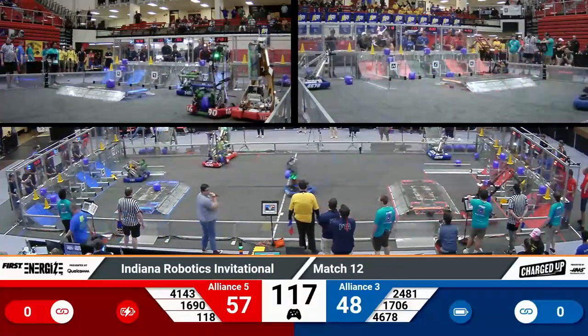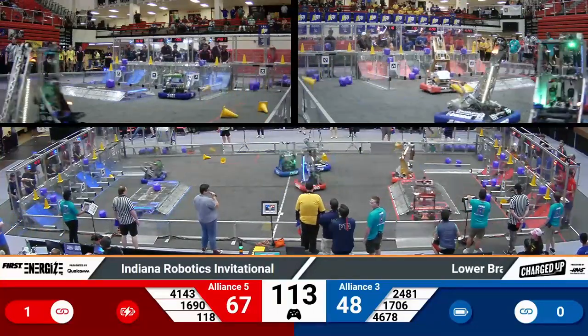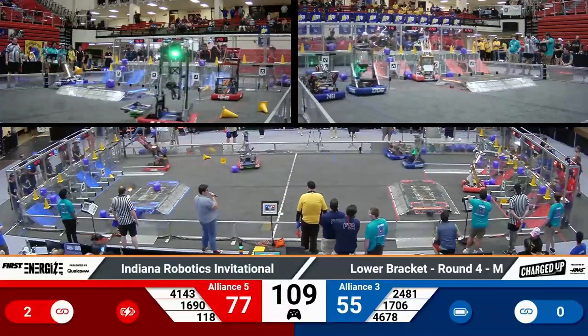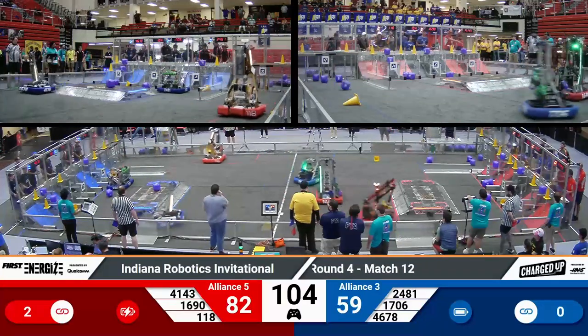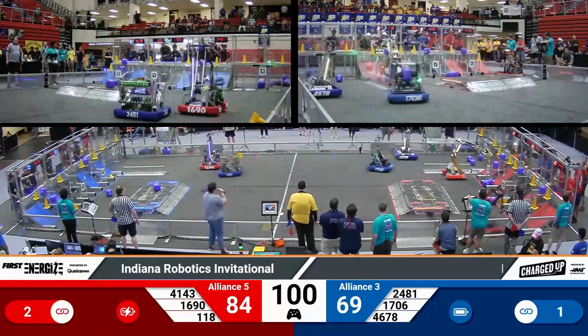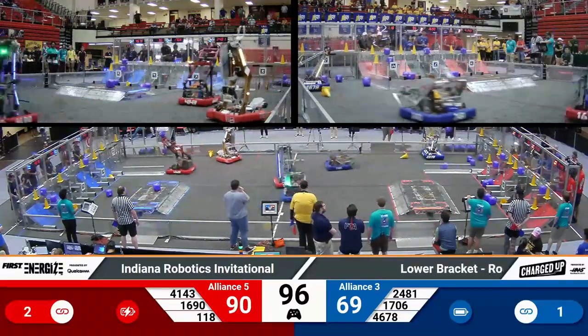43 to 57, the advantage to the Red Alliance. We've got two minutes remaining in this match. Red Alliance is ready to take it on — they are Alliance number three. 118 extending up and placing a cone on a high node, helping to lead their team by grabbing game pieces from the human player substation and scoring them, while their partners Mars Wars are doing the same.